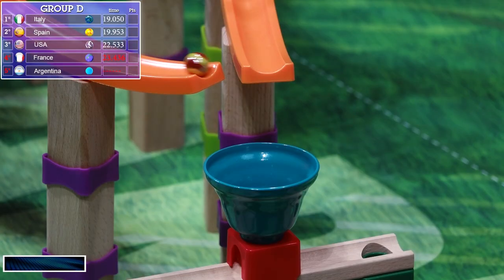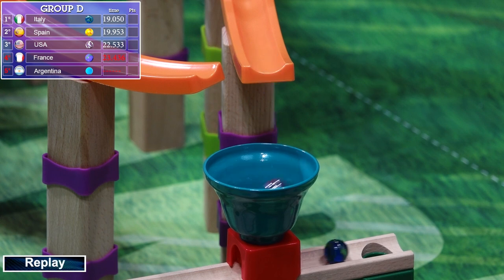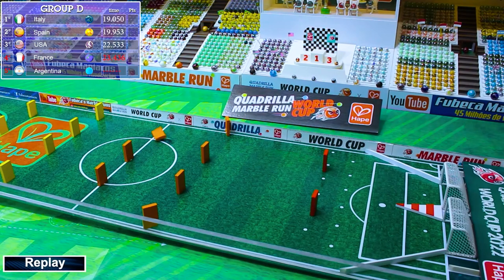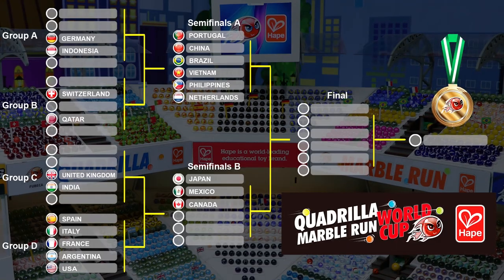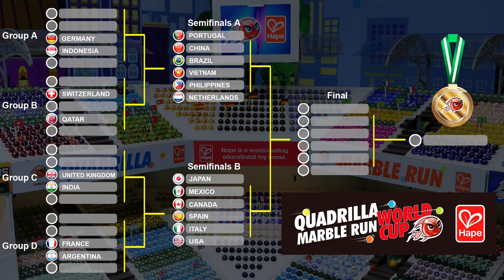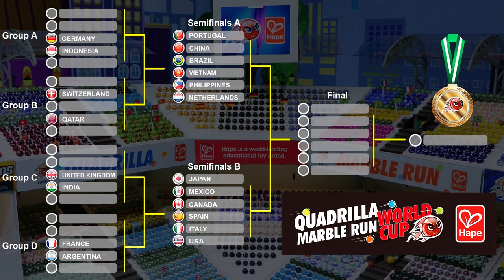Let's take a look at that replay. Spain was the first one to that little metal bell, but Italy was actually able to exit first. Italy in the lead by a lot, but then they have some trouble with that domino. Spain uses that domino to deflect, passes Italy, then has a rebound off the wall. Italy just keeps it straight and strong and got first place. France hit that knocked-over domino and almost had third, but USA came out with the third advancement spot at the last second. Spain, Italy, and the USA will advance to Semifinal B after a frantic round.